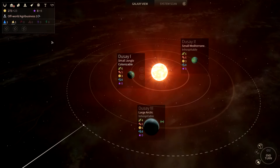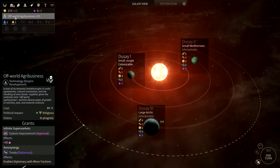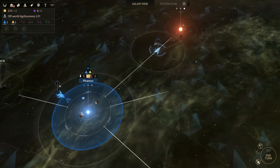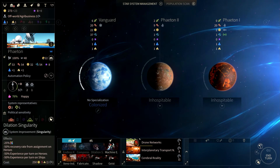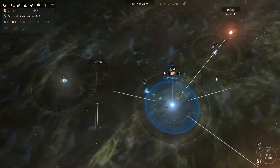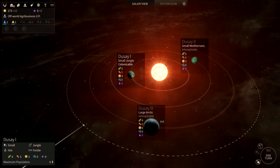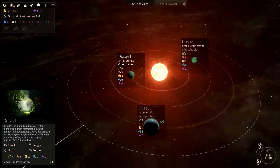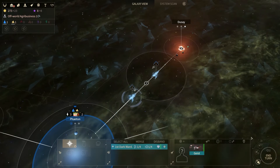We'd probably want a minor race to help us out. The requirement to get the singularity positive effect is five titanium, and five hyperium for the negative. So we're going to need a lot of titanium. There are two curiosities in that system — let's take our settler and head up there. Two turns travel time. Let's go for the next turn.